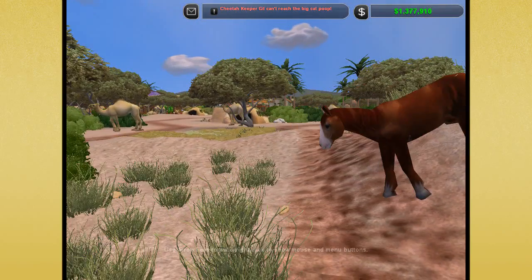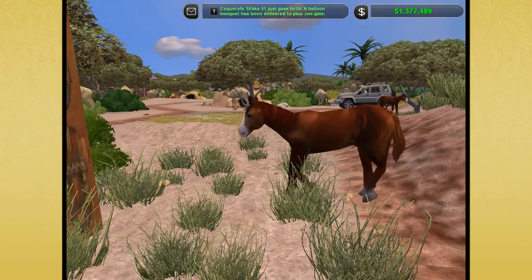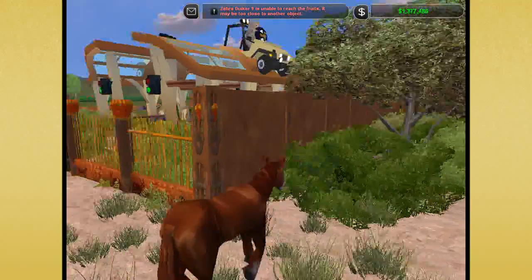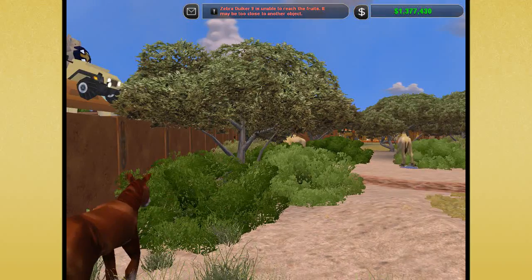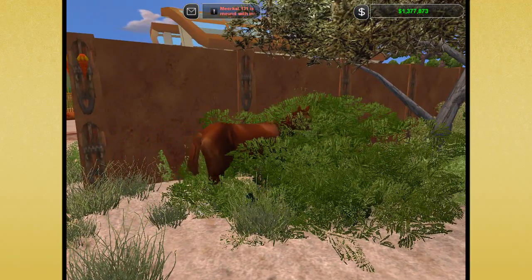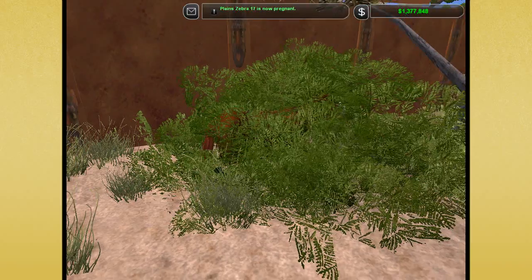Hello everyone and welcome back to Zoo Tycoon 2. We are currently following this Arabian horse mare because she should be giving birth any minute now. The coyotes are going off like a little siren — I wonder what's up with them. Oh look at her, she's coming over into the little grasses. Are we going to have a little foal?